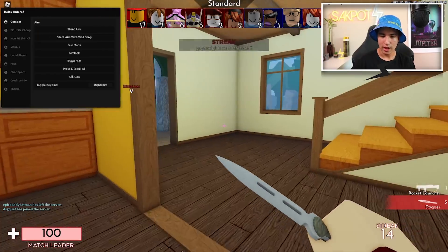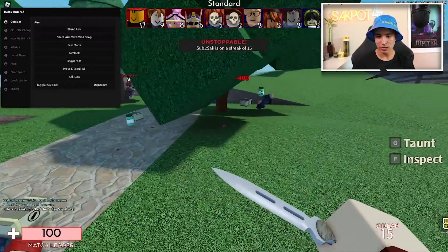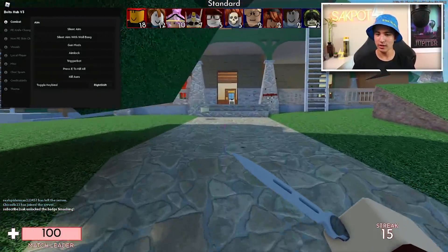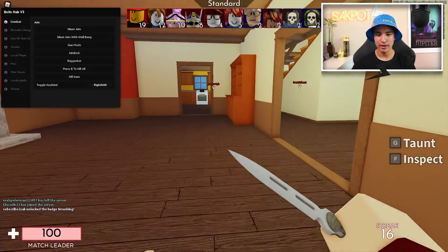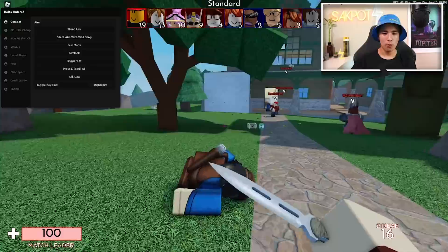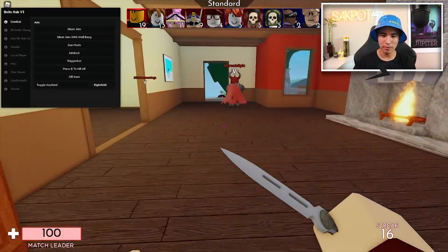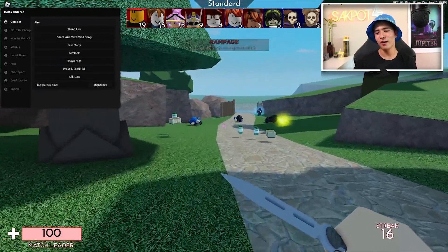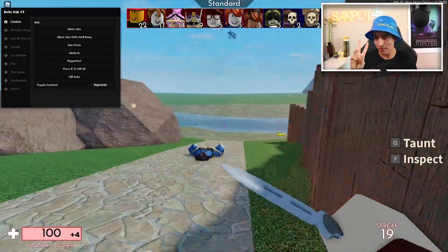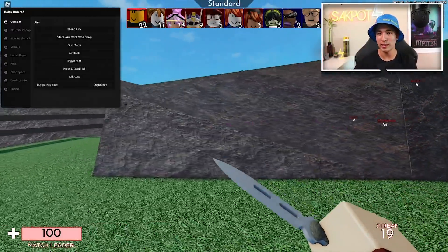We also have kill aura. That should kill anyone if I go near them. This is much easier if you have walk speed or something like that. It still works — I just killed that guy with 400 damage. All you need to do is get close to your enemy and it will almost instantly kill them. I definitely recommend turning on walk speed if you're going to use it.